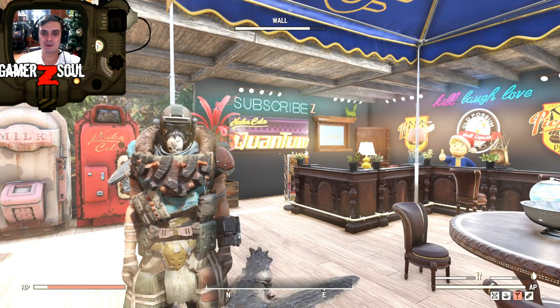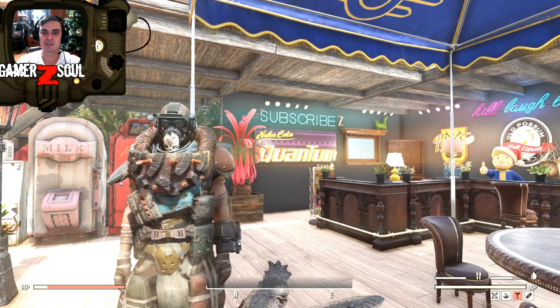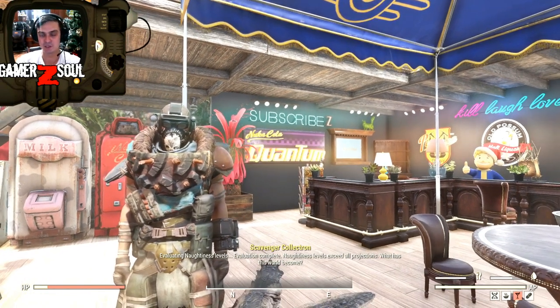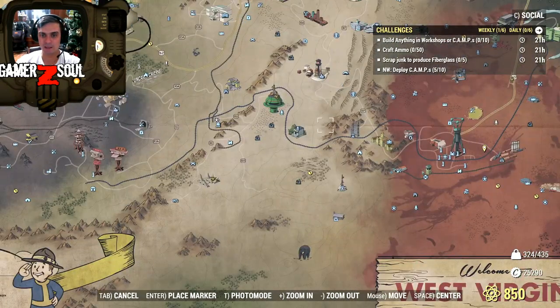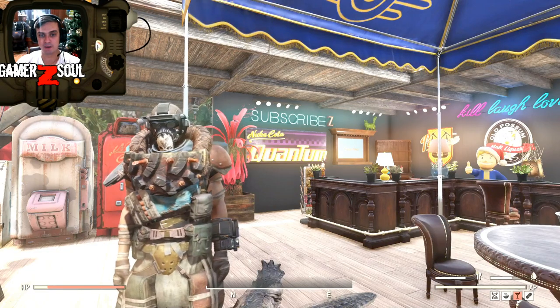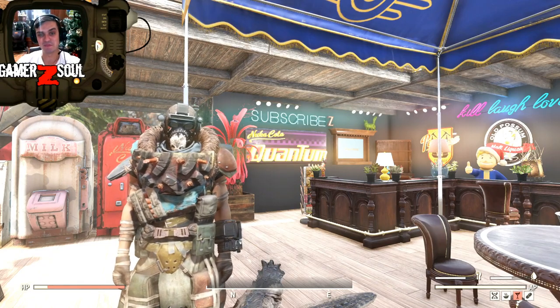For ammo you will need lead and acid — I have both of those guides in more detail. The acid guide is longer because there are a lot of stops. The best area to farm lead would be in the Lucky Hole Mine. In one run I get about 1,600 lead, no problem. For that you will need the Excavator Power Armor, so I'd recommend watching that guide video. The acid video has my entire routine on how I farm acid.